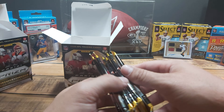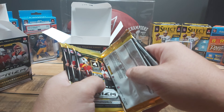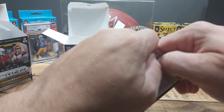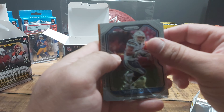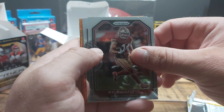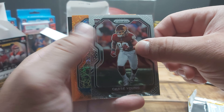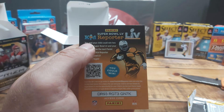Alright. Off the hop, nothing feels super thick — I don't know if I have any mem cards, so that could be a good thing. Maybe I'll get an auto instead. Alright guys, last blaster. Austin Ekeler, Kyle Jukasek — sorry Kyle. And a rookie, Chase Young. You know what, for a defensive guy, he's actually pretty sought after as a rookie. And we got a Danny Amendola.